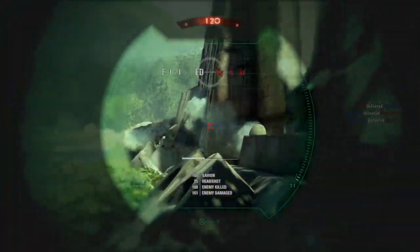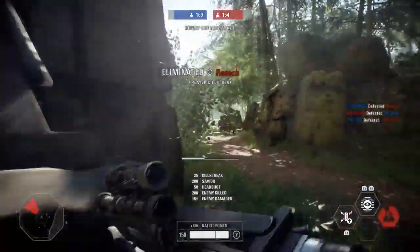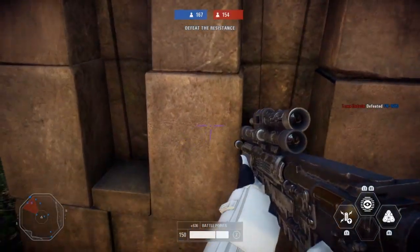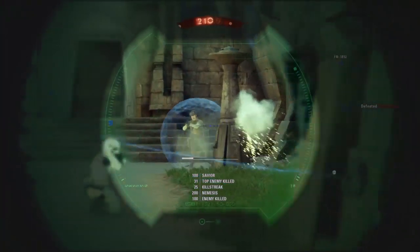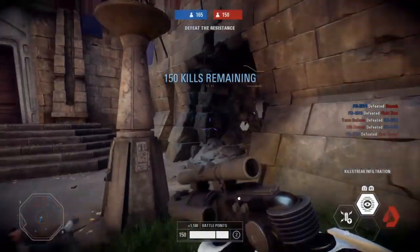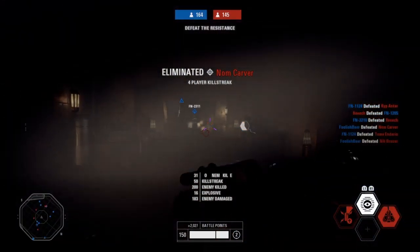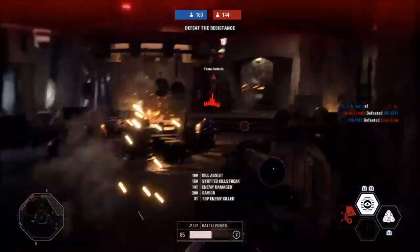Trip Mines can be placed anywhere. My favorite places are in doorways because they're very hard to spot, and anywhere like a gate area — same sort of thing as Detonite Charges. Except with Detonite Charges you have to manually detonate them. This is why I like Trip Mines: you can just ignore them and they'll blow up when someone comes along. You don't have to do anything — you just lay them and then you're on your way.